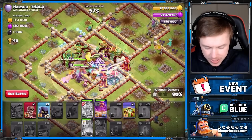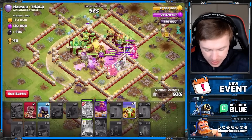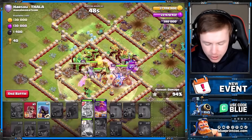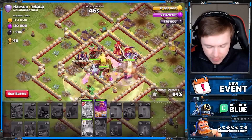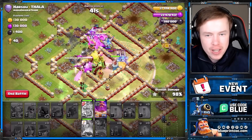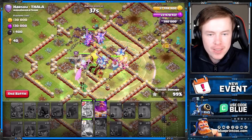Somehow my RC went down which is disappointing. Now we put the overgrowth as far down as possible to just clip the town hall, and now all the troops should go target everything else. Perfect. What a great start for this attack strategy. You can see it's not quick, but that's because we keep overgrowth on the town hall.